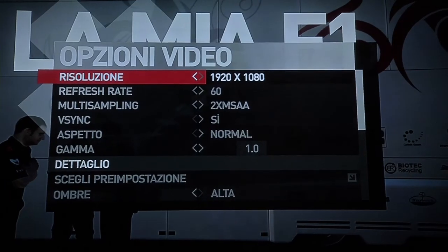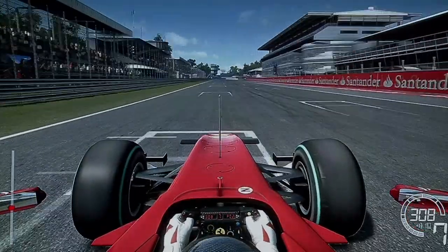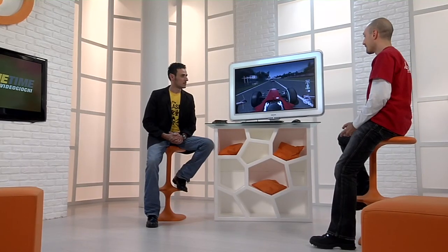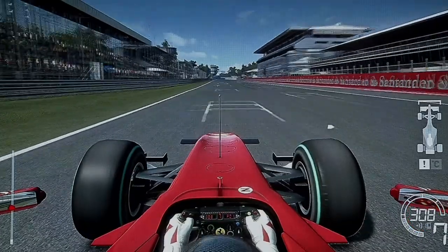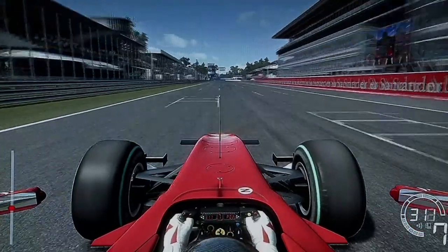Let's see the 6800 in action. Raffaele is playing F1 2010 by Codemasters, one of the latest titles on the market — DirectX 11, showing the best this graphics card can do. We're playing with maximum detail at full HD resolution. Raffaele, how do you find it? The fluidity is really very good. We played with anti-aliasing disabled and found no problems with anti-aliasing 2x. Going beyond that is not ideal with this game. As for the 6850, performance is around 15-20% lower.